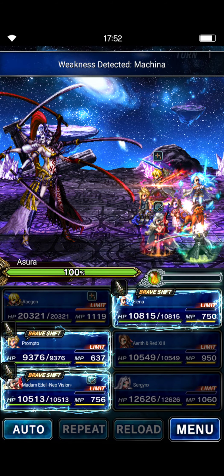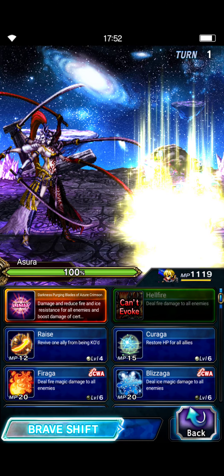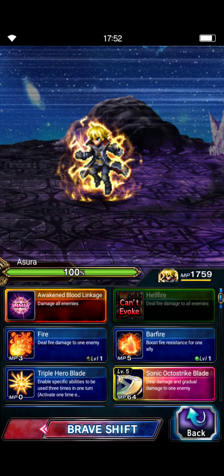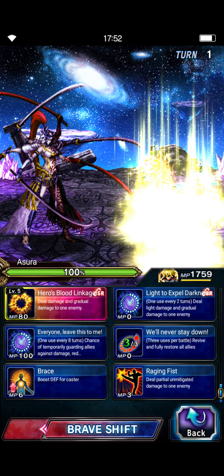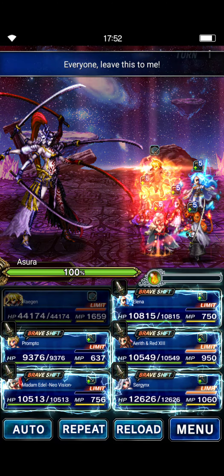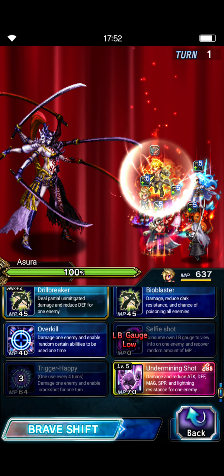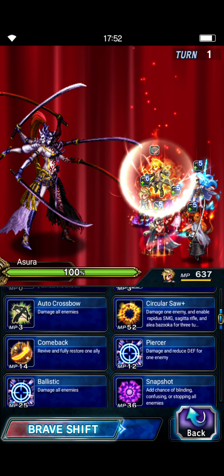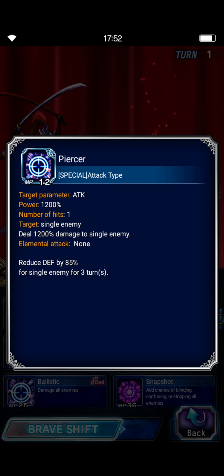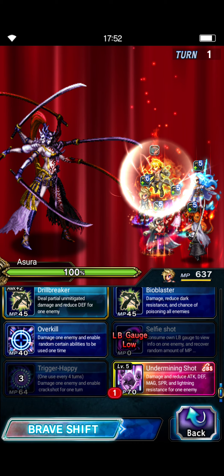You do need to start in base form to get the auto mirage and auto mitigation from the auto protect materia, so Raiden is going to tank. Prompto is going to do a full break — 85/85 defense break.